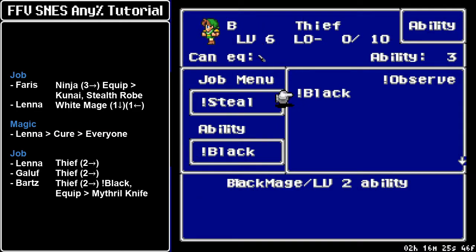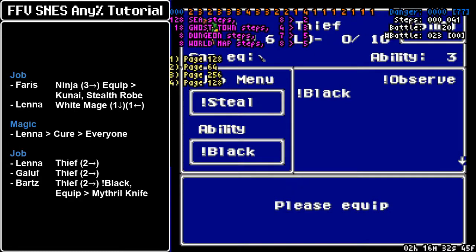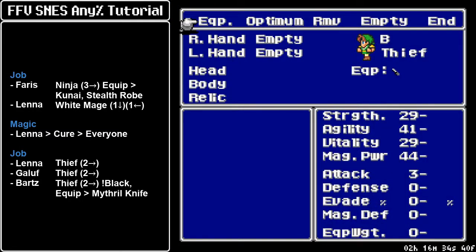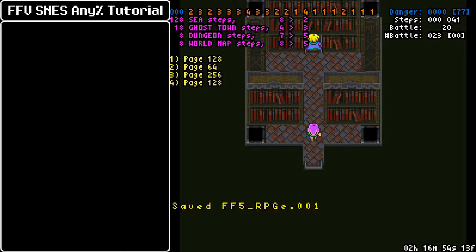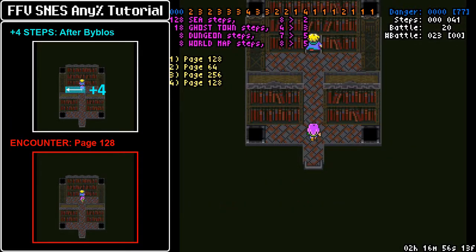Bartz also needs to be a Thief for the Black Chocobo catch, so he sees more use as a Thief. You want the Black command — it can be either level 1 or level 2; level 2 is slightly stronger, but ultimately you only want access to the Fire spell or Bolt spell. Also, if you bought a couple of Mithril Knives at Karnak, equip the Mithril Knife on Bartz so it leaves an empty slot behind. If you only bought a single Mithril Knife, leave it alone and we can do the glitch now.